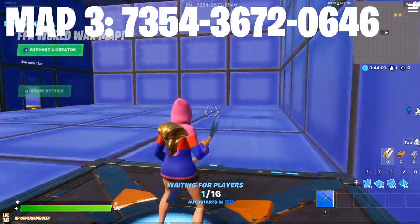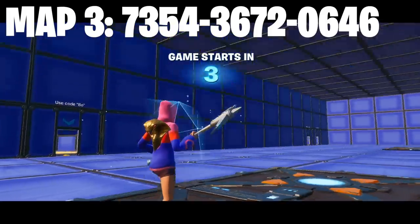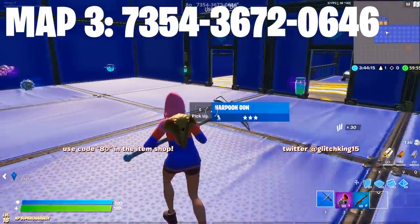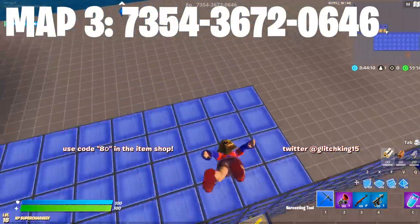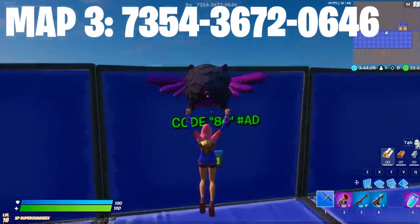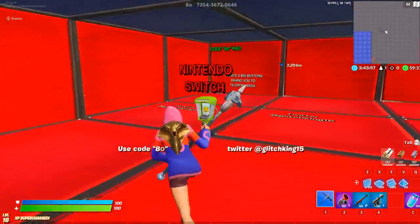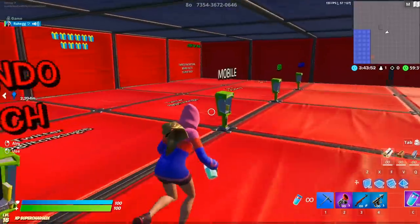Once in the game, start and when you spawn you can grab some guns if you want to play after getting the gift cards. Then take the guns, go to the launch pad, launch up, go behind it, and you're going to see a button that says 'Use code' — press the button as usual and get your gift card code.